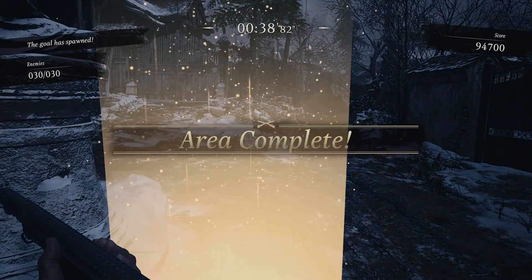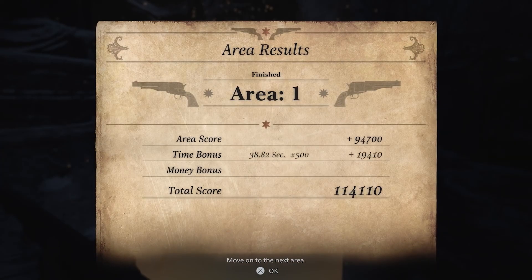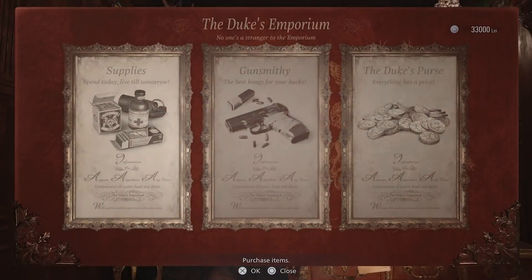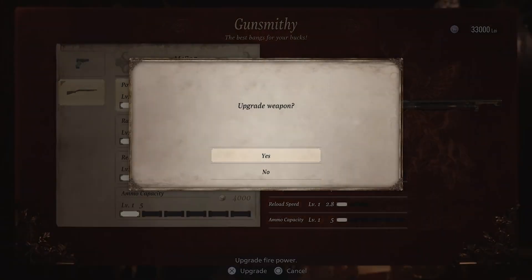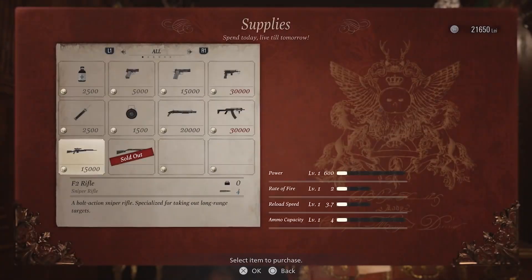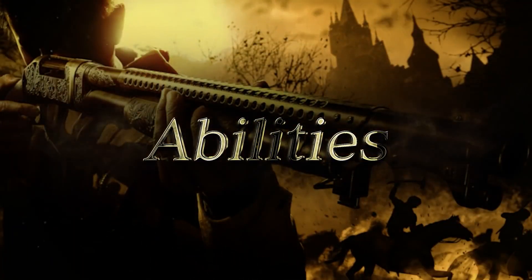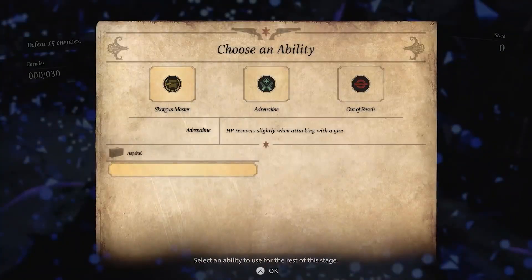Everything mentioned in this video will be in the description down below for you guys to check out. Just a reminder: Resident Evil Village will launch on May 7th of this year, so it's just a couple of weeks away. If you have any questions or concerns related to the pre-order bonuses or the bundle, let me know in the comment section down below, and I'll try my best to get to them. I will see you guys in my next post — and check out these videos I posted over the past couple of weeks if you missed them.